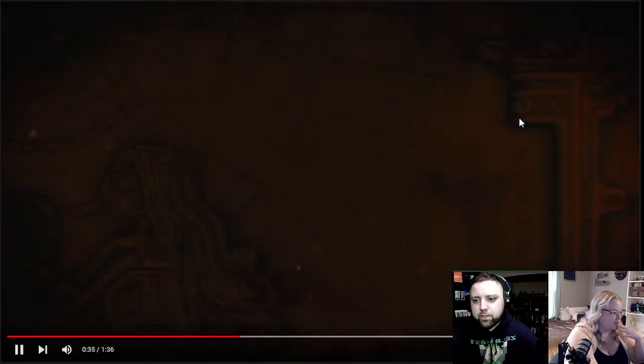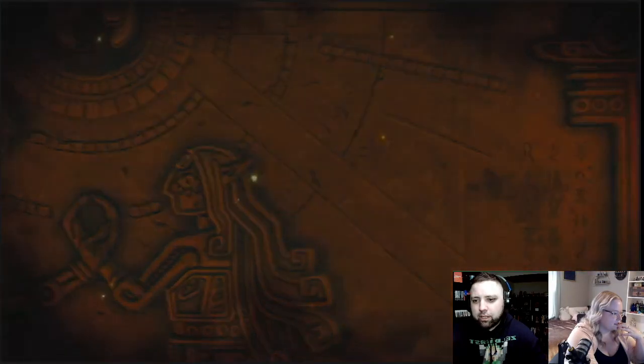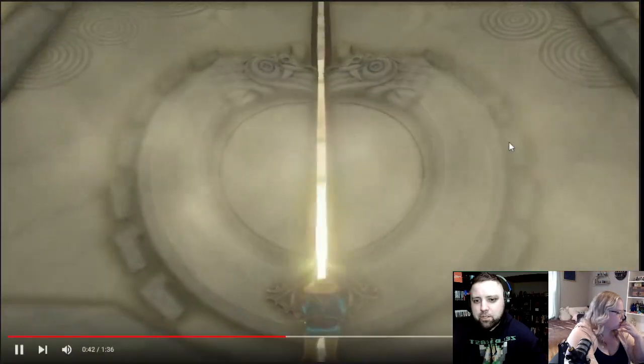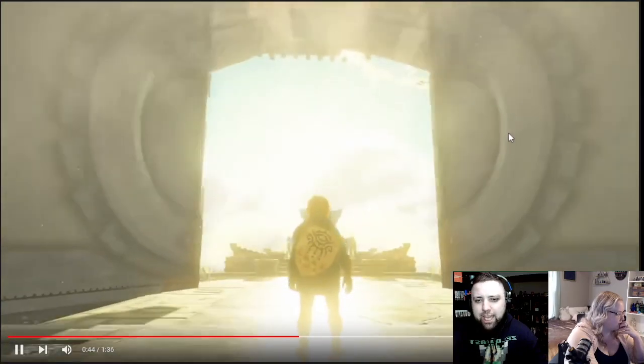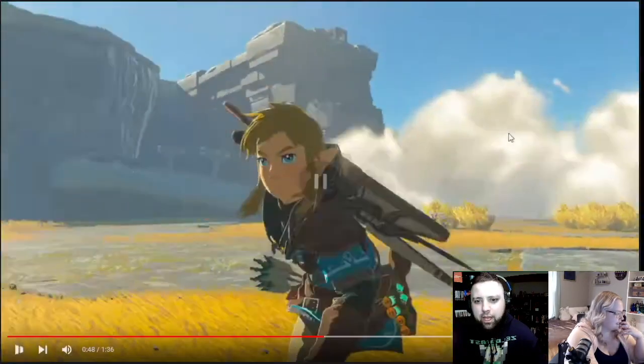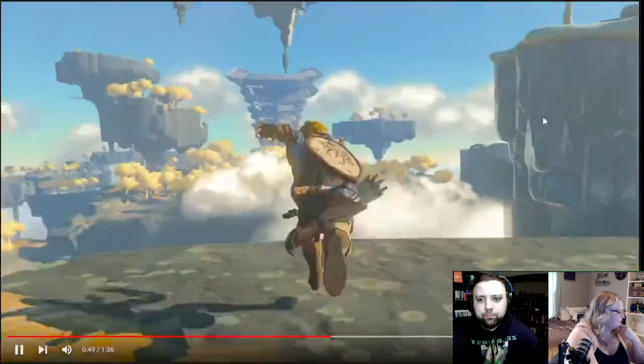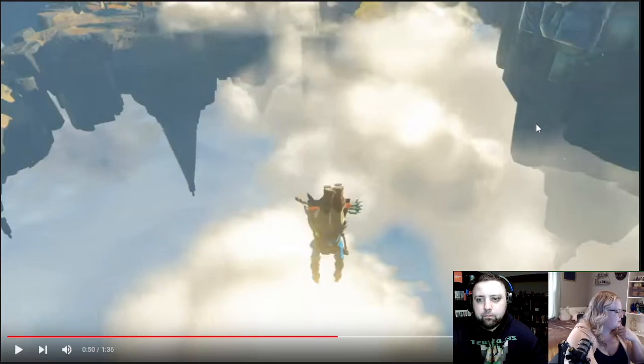We see Zelda kind of making the little heart shape in her hands with someone — that is a mystery. And here we go, it's Link. He's got the Sheikah shield on, he's running. Important to point out that this is regular Link as we know him from Breath of the Wild. He's got the champion's tunic, the long kind of shaggy hair, but not as long as we've seen in previous trailers. It looks like he combined his champion's tunic with the cold tunic.